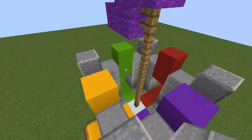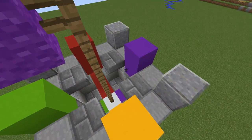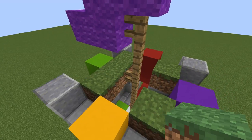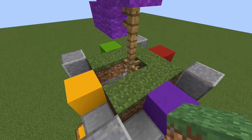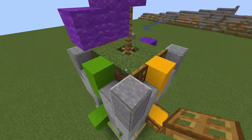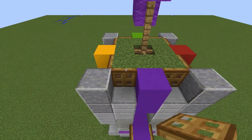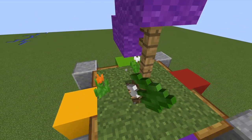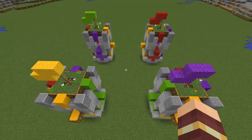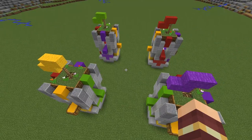Place stone brick slabs on the corners here. Now form a square of grass blocks. Close the sides with trapdoors. Finally place a few flowers to make it more alive. I made three more towers with the same design, using a nine block gap between them.